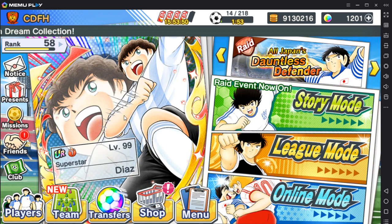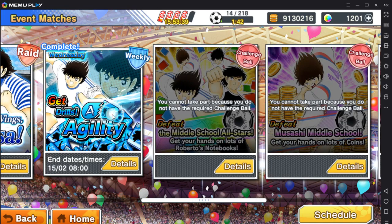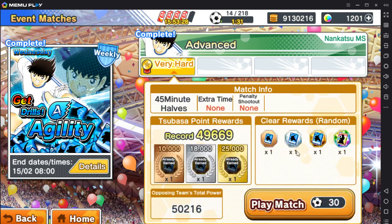Drills are available Monday to Thursday. Monday you get all the different colours, Tuesday is red, Wednesday is blue, Thursday is green. You need UR rainbow drills to evolve your player to ultra rare. It's pretty random, but having more drops gives you a higher chance to get the drills that you need.